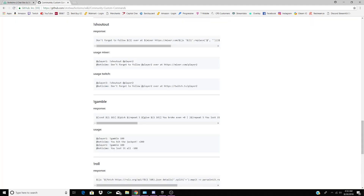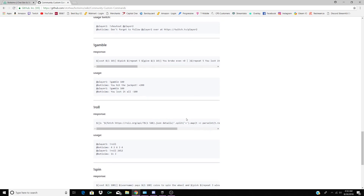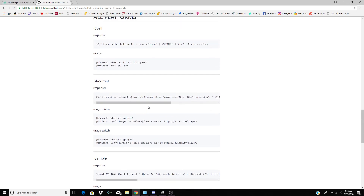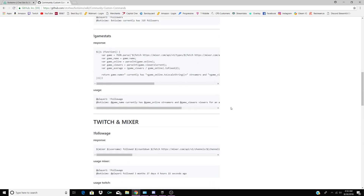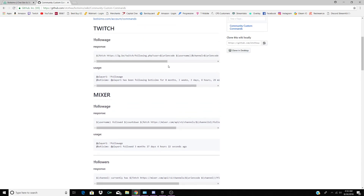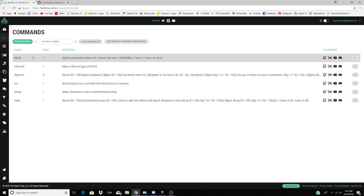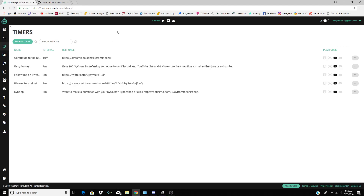There's also exclamation roll where you roll dice and can get coins or lose coins. You can give someone a shout out with exclamation shout out and put their name to shout out their channel. There are a few more things on there — I'll put the link in the description. So that's commands — very easy for viewers to get around on your stream. Next up is timers.